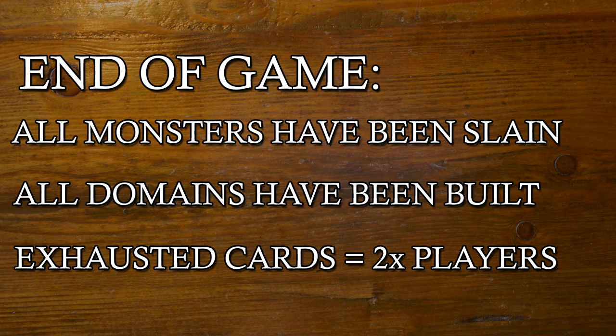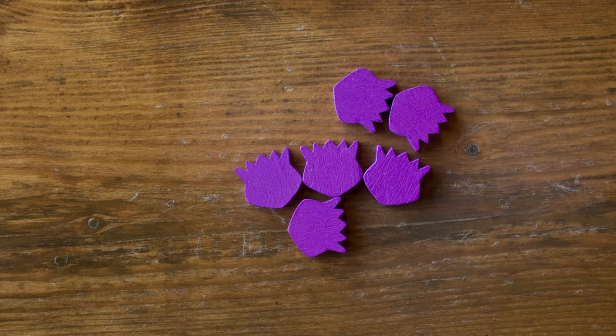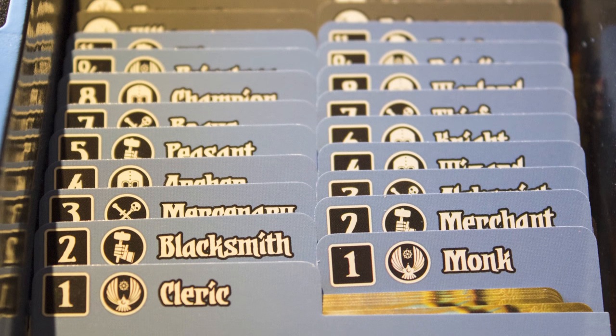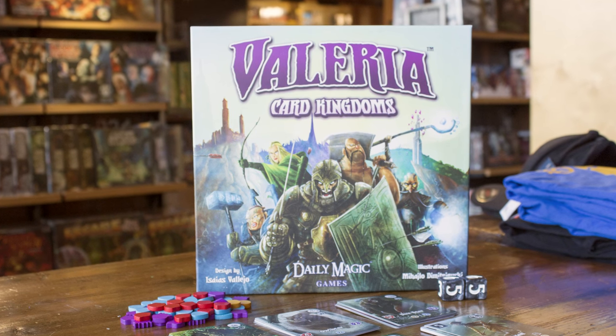To calculate scores, you're going to add the sum of the victory points from your slain monsters, the victory points from your built domains, the victory point tokens in your possession, and the victory points scored from your Duke. Note that if your Duke provides points for citizen role icons, you do receive points from the icons on the domains you've constructed in addition to the icons on the citizens you have recruited. The player who has the most victory points will win the game. There's a variety of different citizens and monsters to play with, so replayability is pretty high. Once you've played with the basic setup, I suggest trying some of the alternate setups as well. Thanks for watching our tutorial on Valeria Card Kingdoms, and we'll see you next time.